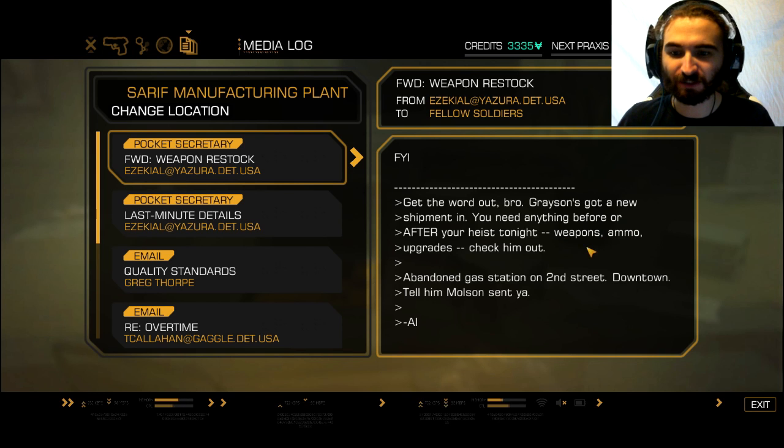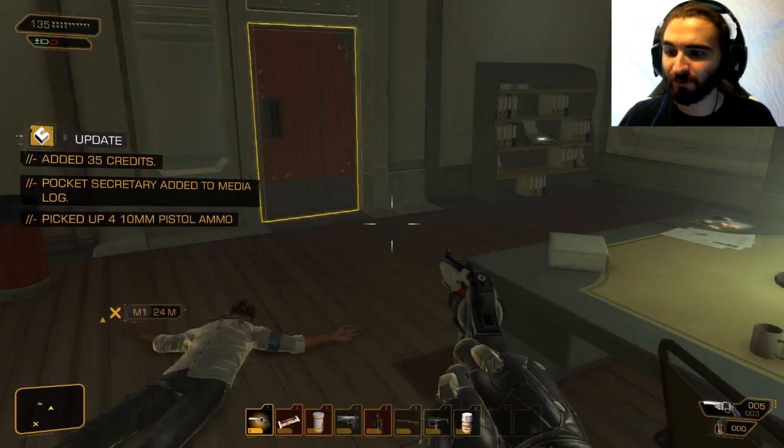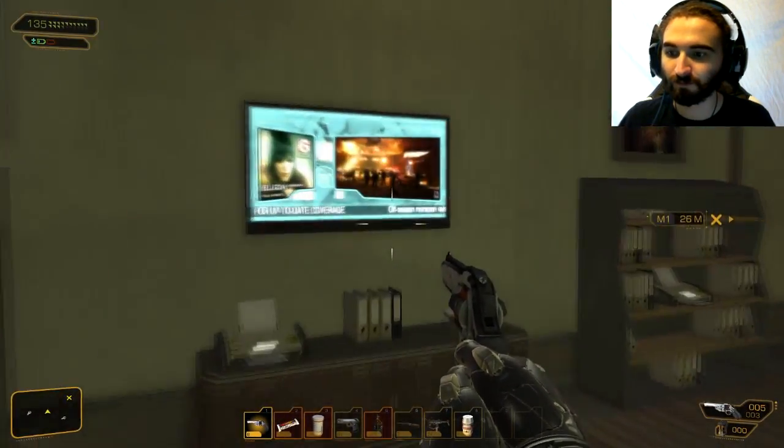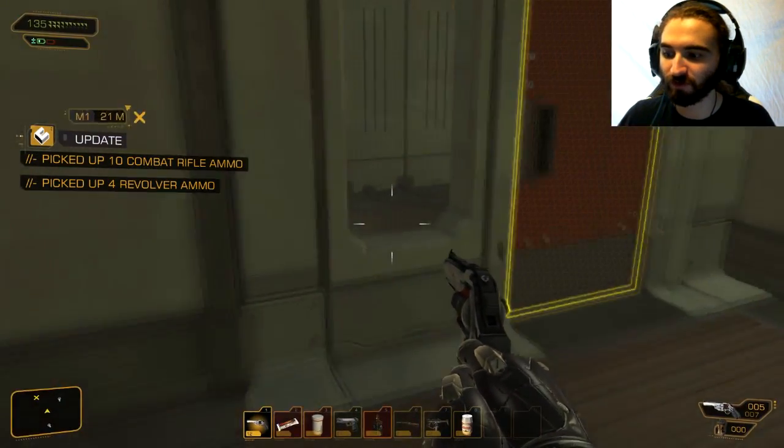Get the word out — Grayson's got a new shipment in. If you need anything after your heist — weapons, ammo, upgrades — check him out. Abandoned gas station, 2nd Street, downtown. I guess that might be useful if I need some black market dealings. Sources tell me a militant group of pro-human activists have raided a factory — combat rifle and revolver. Factory workers have been taken hostage and the entire city holds its collective breath.